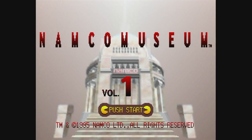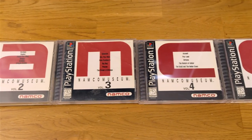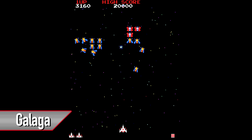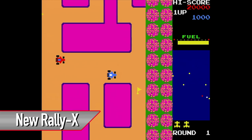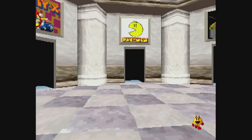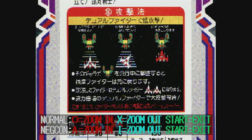Here's Namco Museum on the PlayStation, Volumes 1 through 5. Nowadays Namco Museums are everywhere on every platform, but it all started on the PlayStation and it was a pretty big deal at the time. Each disc usually has six different Namco games, though Volume 1 has seven: Pac-Man, Galaga, Pole Position, Bosconian, Rally-X, New Rally-X, and Toy Pop. Each disc also has a museum mode where you can wander through a polygonal space exploring items from the game's past, though you're probably only ever going to look at it once.